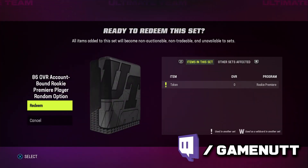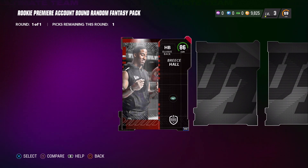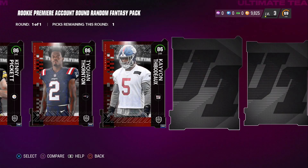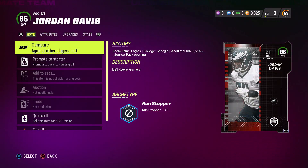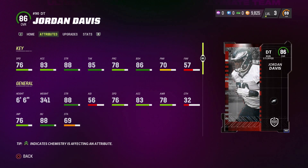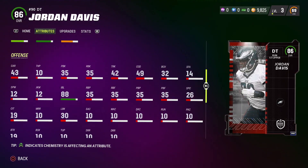First things first, we are going to use those rookie premier tokens. I was able to get myself 11 of them in total finishing out last year's Madden. With the math, I decided to use 10 of them to get two auctionable players - five each - and with the one token left over I used it on the set, which gave us a fantasy pack of 10 players, one of which will be BND - the new term this year for NAT, now called account bound.